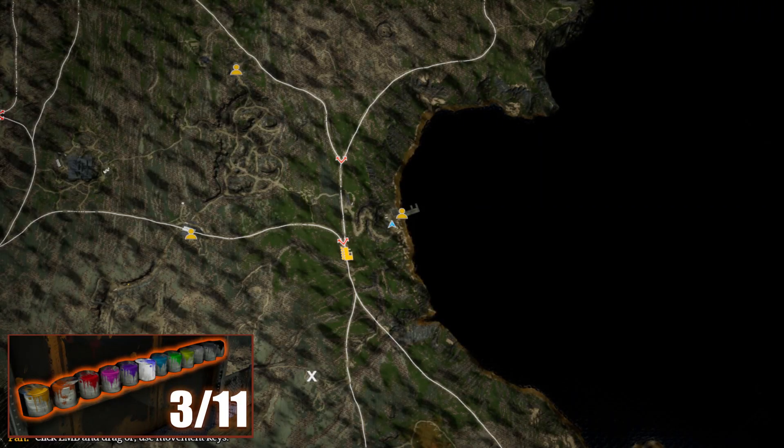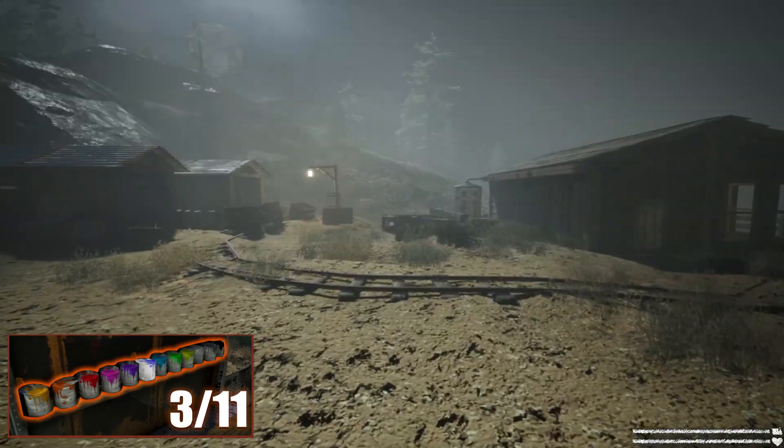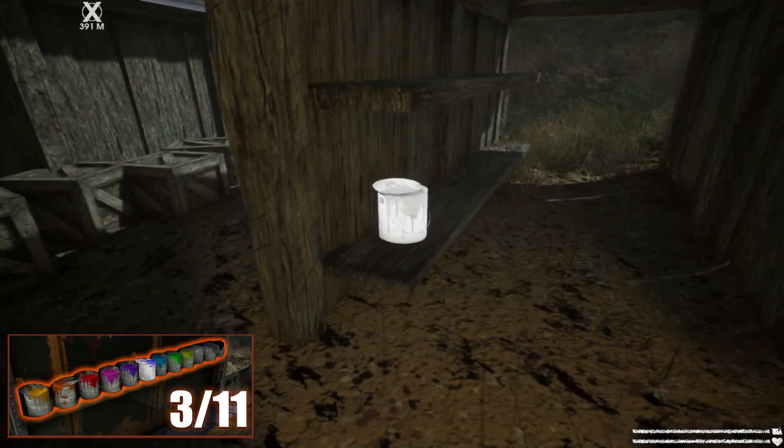The next one is located on the east side of the map, by the shore, near the Santiago side quest. There are a few wooden buildings and the bucket is located inside one of them.